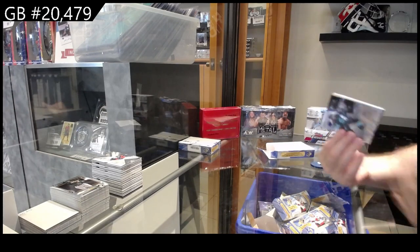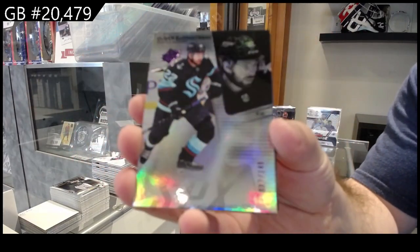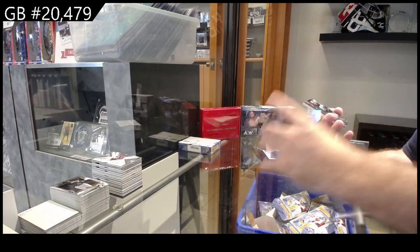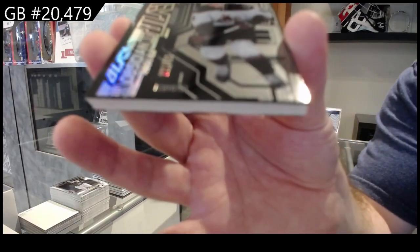Hopefully these last two packs still deliver. 149 Bjorkstrand for Seattle. We've got an Obsidian rookies black to 499 of Gunther for the Coyotes.